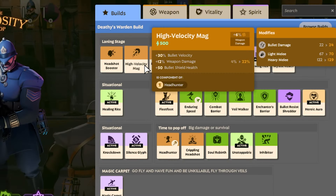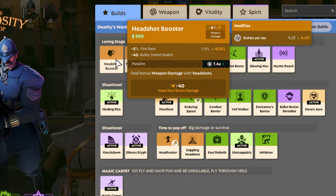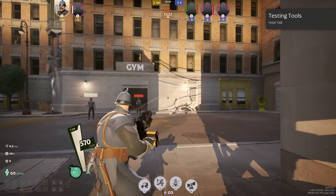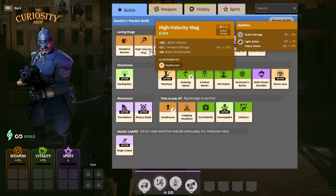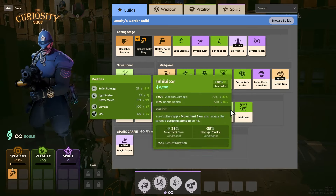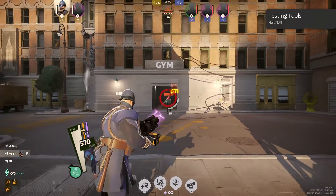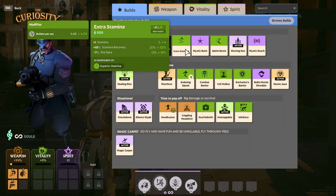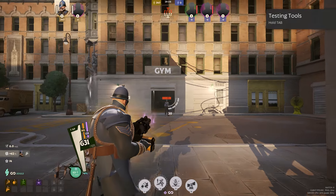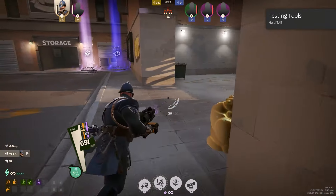Let's get into the item build. The first three items are laning stage items. Headshot Booster — even though it's been nerfed again — I still think is a strong buy. High Velocity Mag makes it so your bullets aren't slow, making it much easier to hit people and secure last hits. Headshot Booster and Hollow Point Ward give you a ton of damage, so if you have these three items you're already doing serious damage when hitting headshots. Extra Stamina gives a little bit of survival, and Mystic Burst allows you to do more damage with your grenade.